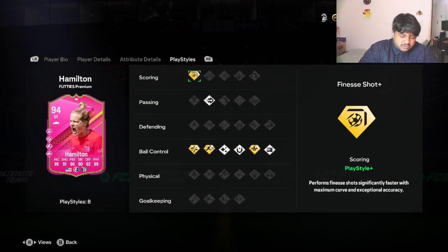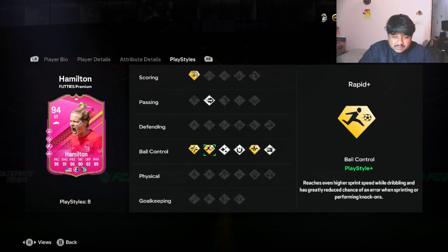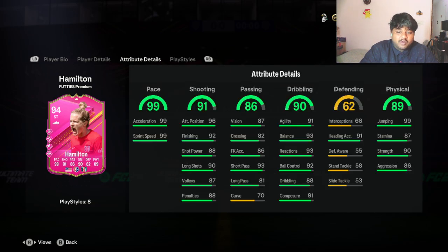This is the first card that has been so underwhelming right from the beginning. Usually it's when we start playing in game that we realize a card isn't great, but from the stats alone — except for pace — she doesn't really stand out. She has finish shot plus, pinched pass, rapid plus, trickster plus, flare first touch, press proven, and technical plus — pretty much everything in the ball control department. But her dribbling is still low.